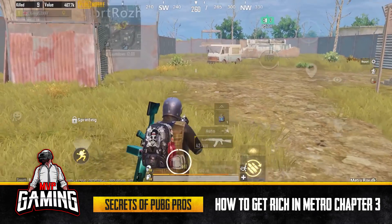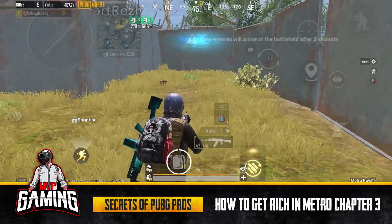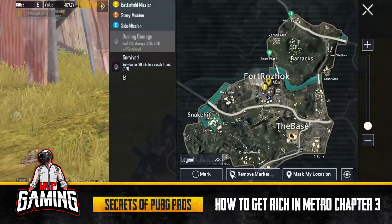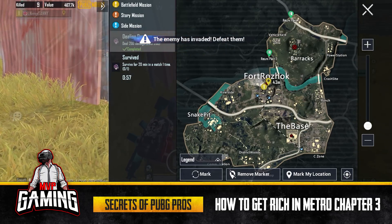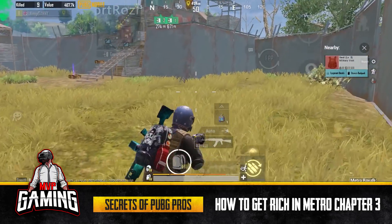Who doesn't love cash at the start of the season? With that cash I can buy lead fabric. My value has gone up to 500k and there's another boss — he spawned in Barracks, so I'm heading there.